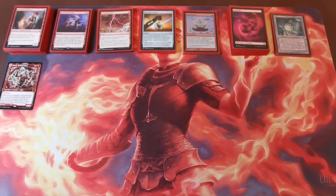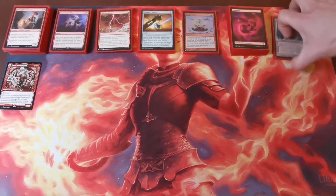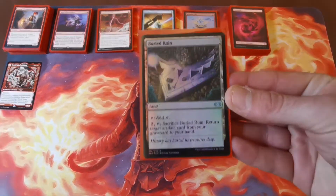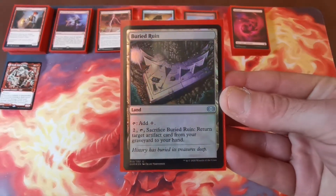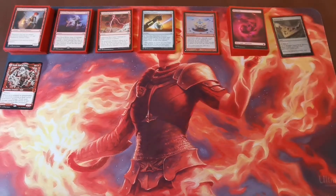Let's go on to the deck. We're starting with the lands — we are running 27 basic mountains, 32 lands total. There's not a lot of ways to draw or ramp in red without helping everybody else. The first non-basic land is Buried Ruin, which taps for colorless and you can sacrifice it to return an artifact from your graveyard to your hand — always a nice ability, especially with the artifacts we'll be running.